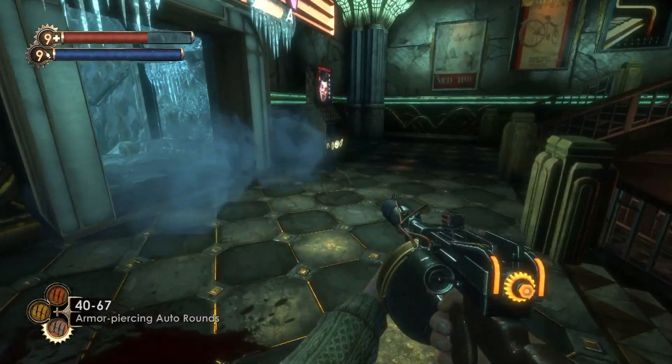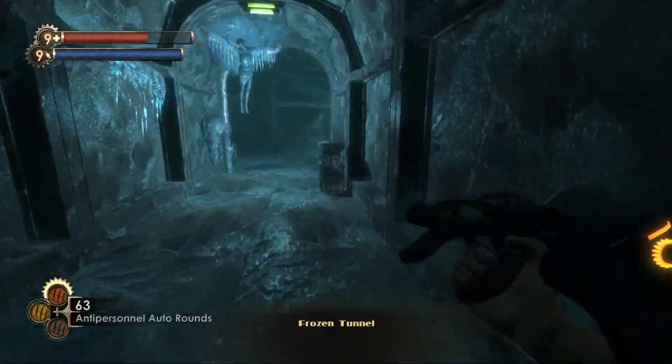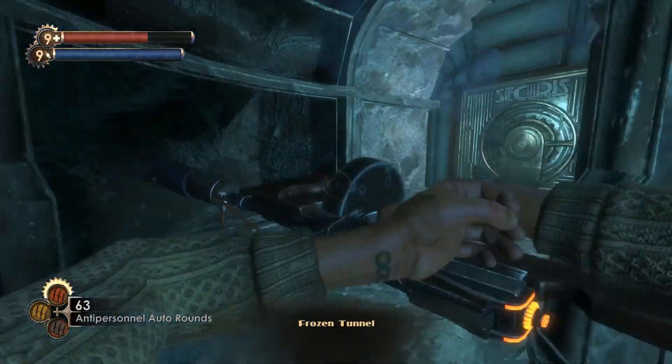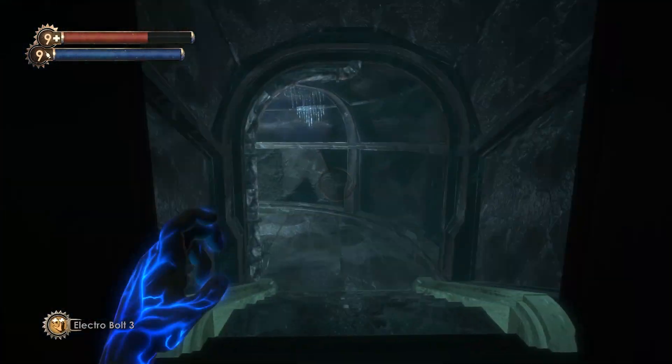Once again, you don't realize how significant it is to have a choice here until you've played the game once before. To build his character and his relationship to the city, you can listen to the audio logs and put together what kind of man he was as the city was falling apart. He displays his passion for art, and the remnants of that still exist even when he's being spliced up.